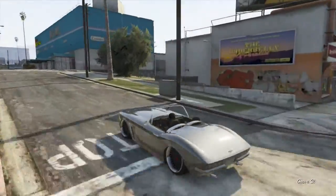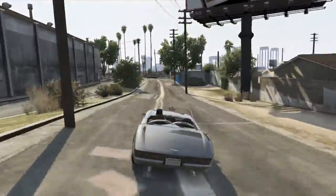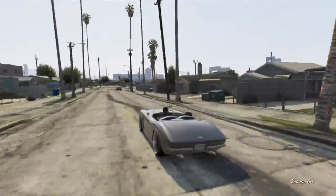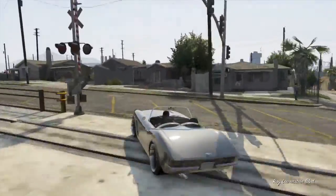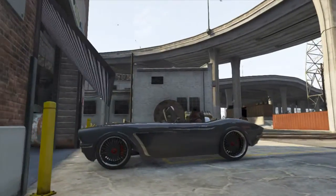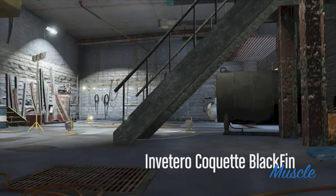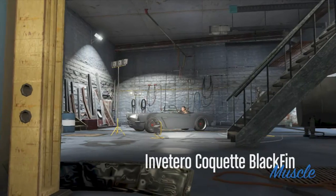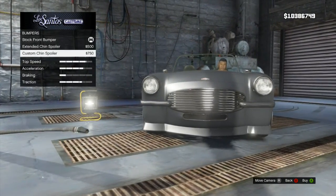All right, we're back to some more Ill Gotten Gains Part 2 GTA video. Today we're looking at the Coquette Blackfin. The Coquette is kind of like a Corvette, so this is kind of like an old looking Corvette. They already have one in the game — the classic Coquette — and we've had that one for almost a year now. This one is the same style car.